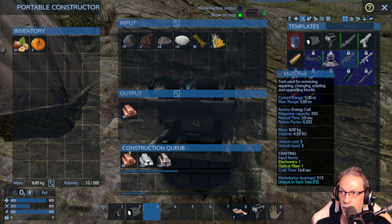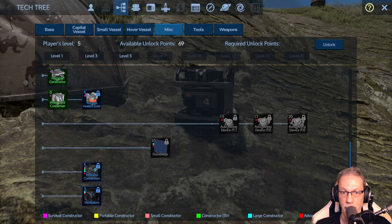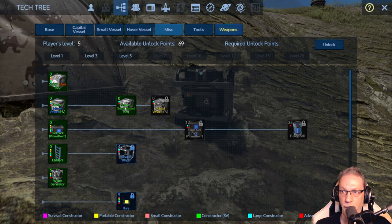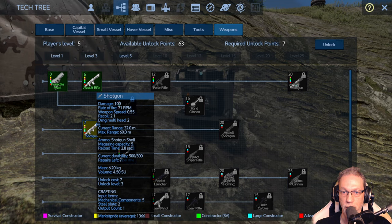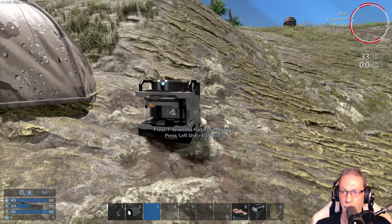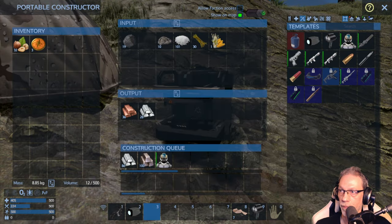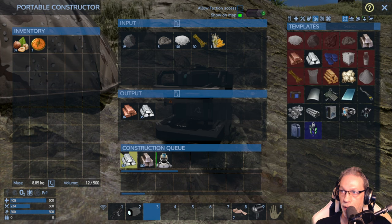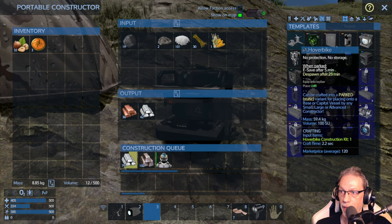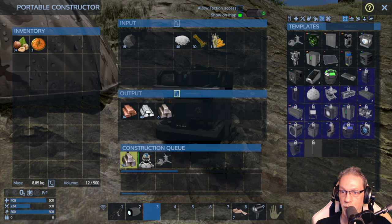Let's see where we can find this suit — need to unlock it in the tech tree, of course. I also want to have an assault rifle and a shotgun, and the light armor. And maybe a motorbike or hoverbike. The hoverbike construction kit only requires a bit of carbon substrate — let's do this as well.